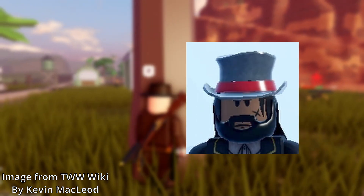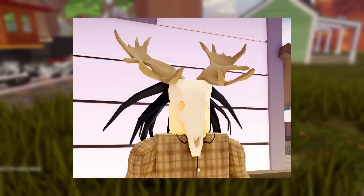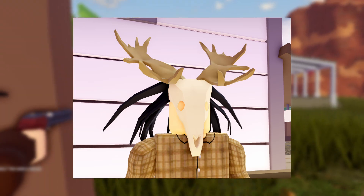Now we have my favorite section, which is the event section. We have all these nice cosmetics from the Halloween and Christmas events. First up is the Callahan's Hop Hat, which is the only one I don't have — it's never been obtainable since the first event it appeared in, which was Callahan's Revenge in 2019. This one has appeared in all the Halloween events, which is the Windigo mask — you get this from slaying the beast and it has about a 10% chance of dropping.